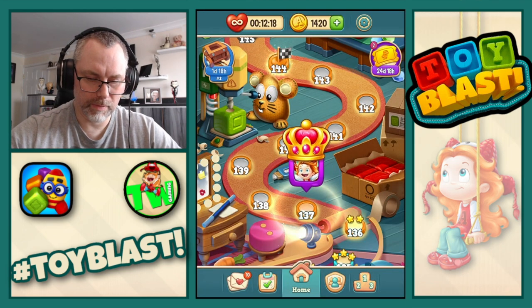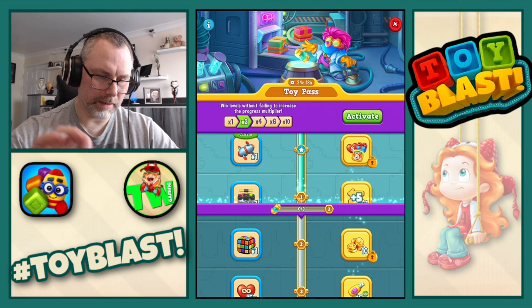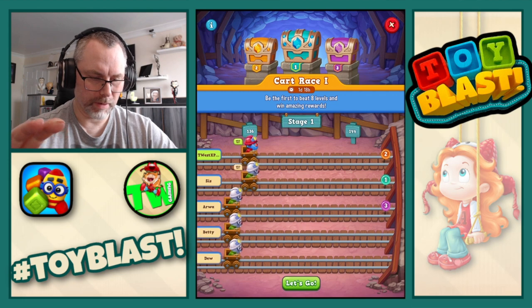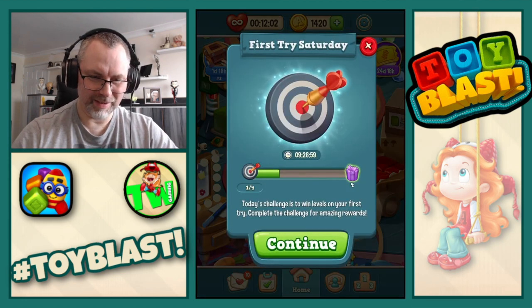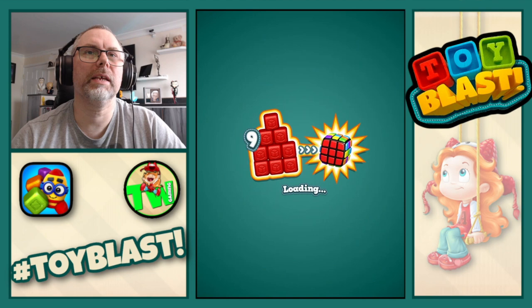And now we move on. Collect the toy pass, so we get a rotor and a TNT, and we've moved up one. First try Saturday is the bullseye, and we now move on to 137.